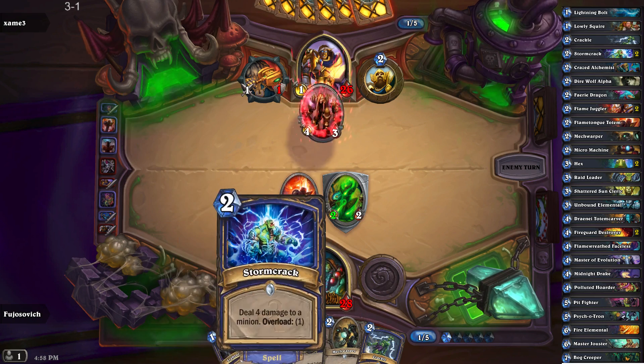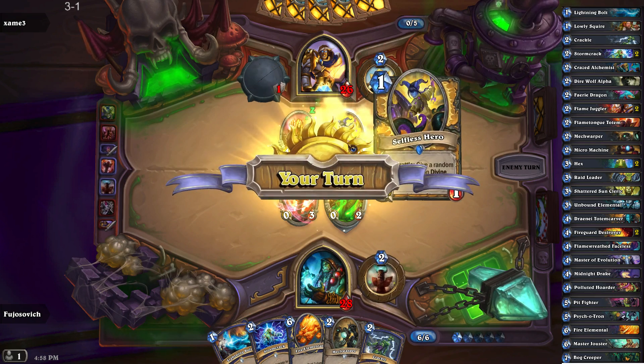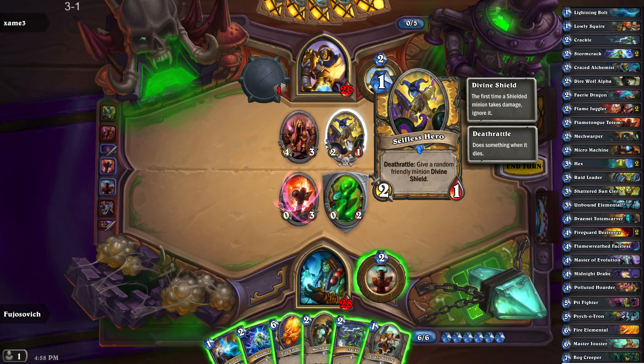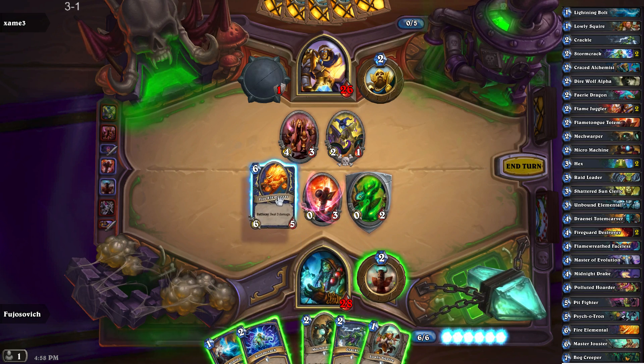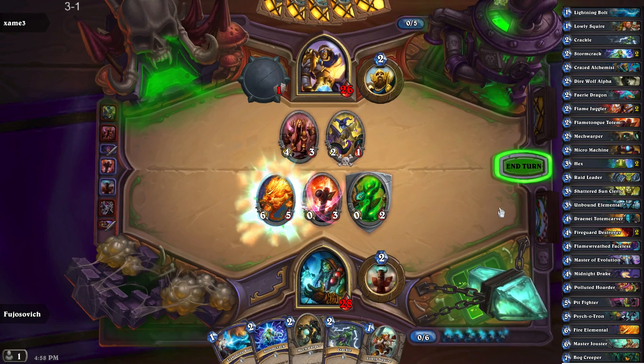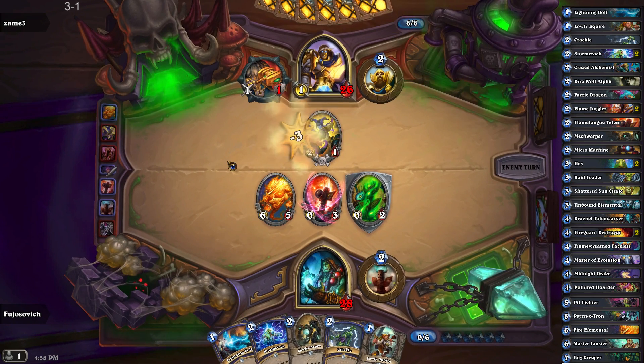Now I should've... yeah, lots of removal. Fantastic — which is okay. I don't think the other options are good again; using the removal is not excellent. Oh, that's pretty. Do you have a random friendly minion divine shield? Ooh, scary.